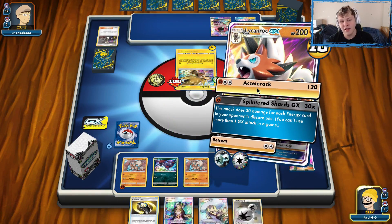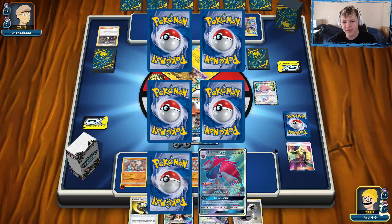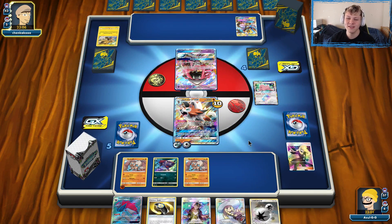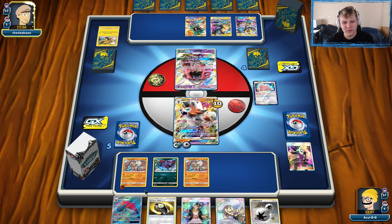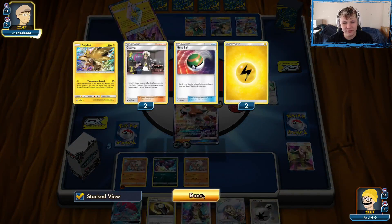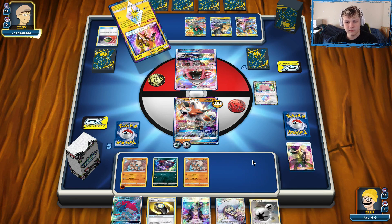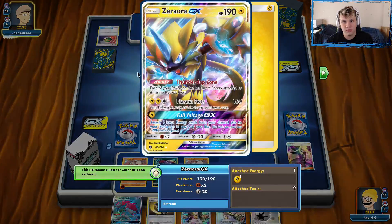We prep a Fighting Energy and attach to Lycanroc. We keep drawing the Counter Gain — I don't want to attach it because it makes it a focus for our opponent. We draw Counter Gain for the third time in a row, but we're set up. Our opponent chose to go after Guzma plays instead of setting up, so their setup isn't great. They're finally starting to set up reasonable threats. They could attack with Pikarom this turn, which would be scary, but they need quite a bit to pull it off.